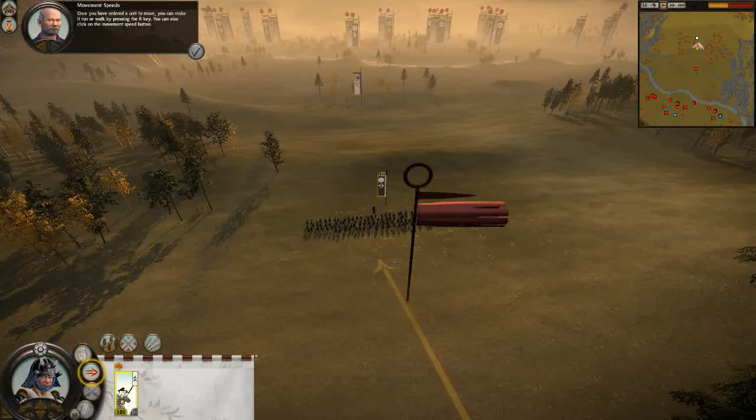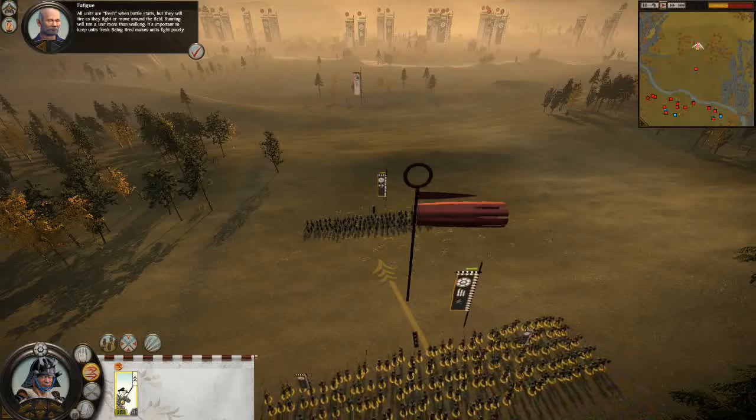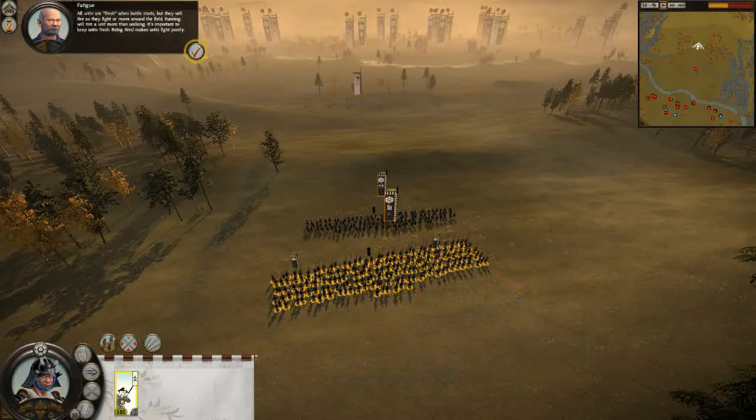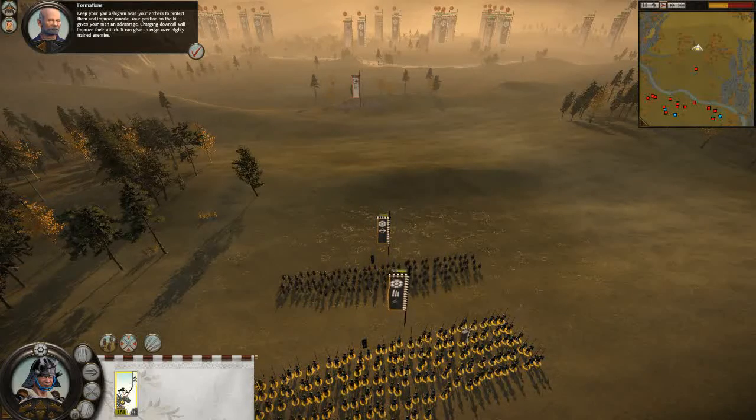Once you have ordered a unit to move, you can make it run or walk by pressing the R key. You can also click on the move button. All units are fresh when battle starts, but they will tire as they fight or move around the field. Running will tire a unit more than walking. It's important to keep units fresh — being tired makes units fight poorly. Keep your Yari Ashigaru near your archers to protect them and improve morale. Your position on the hill gives your men an advantage. Charging downhill will improve their attack and can give an edge over highly trained enemies.